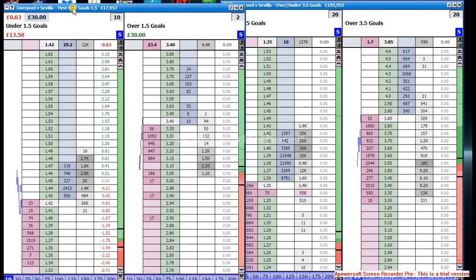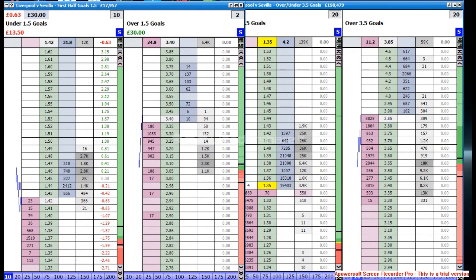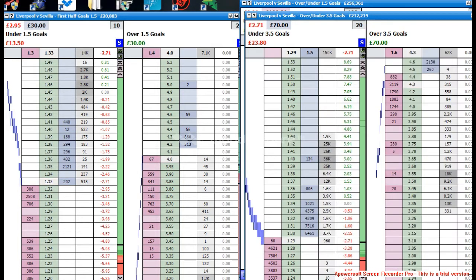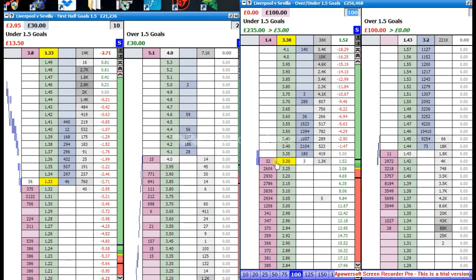I've got £300 on the nil-nil. I'm going to try and get some cover on the 1.5 goals — this tends to drop early on in-game. Put £100 in there. Remember, I've already covered a lot with my other bets. I'm only trying to get about £20-25, try and get £30 out of it. See how we go — we need about another 5-10 minutes.